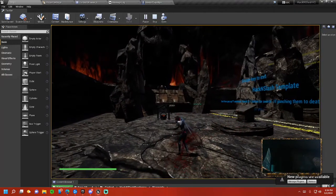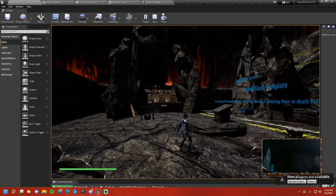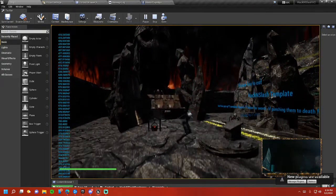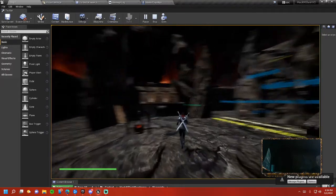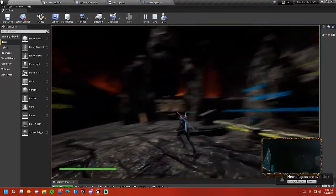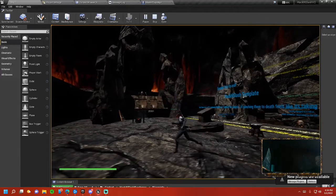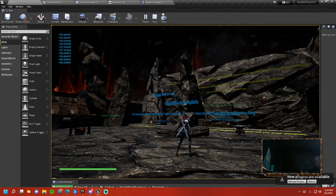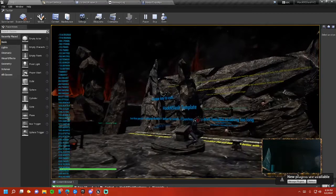These animations are obviously Paragon animations so they're not the best, but they're only there to show you how it works — please don't take that as proof of my incompetence. We have jump, double jump, run, slide, and dash — forward dash, back dash. Say you've got your weapons out: there are two ways to get your weapons out. One way is using the weapon equip/unequip button, another way is to use the upper attack button.